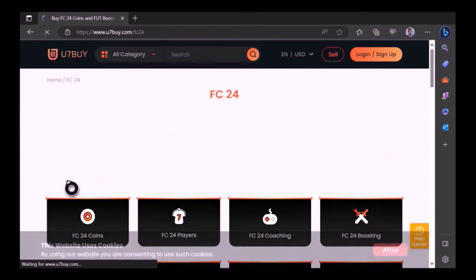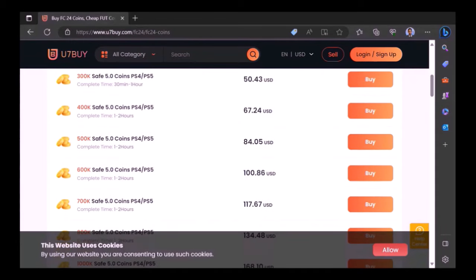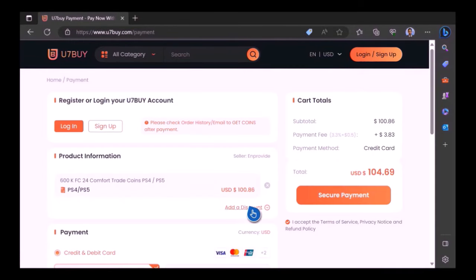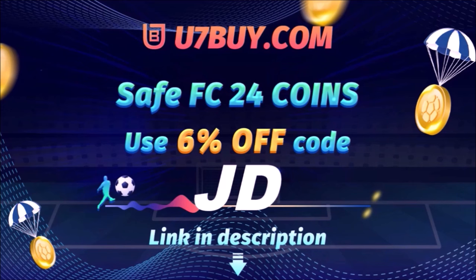Want to use icons and elaborate your experience on EAFC24? Well, check out use7buy — it's the only place JD Gaming ever uses to buy his FC coins. Type in JD for a cheeky 6% off, link in the description.